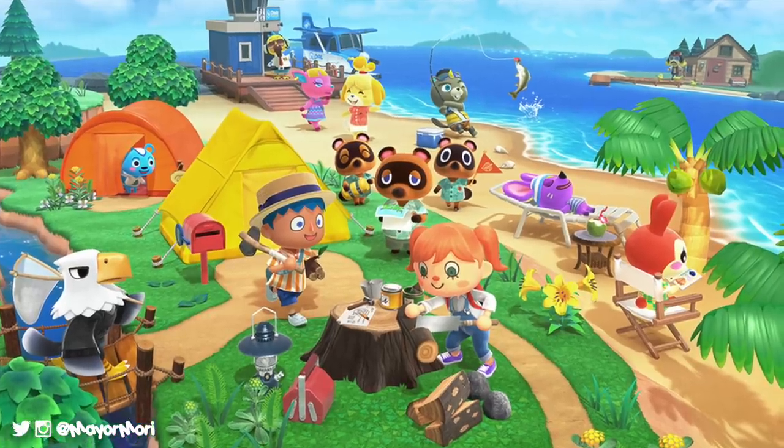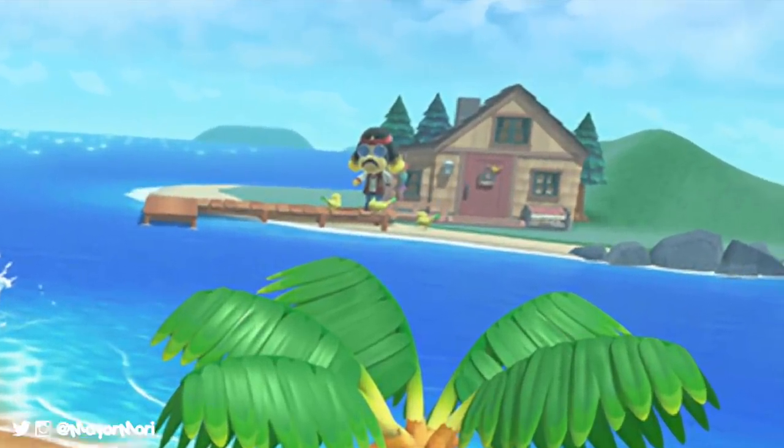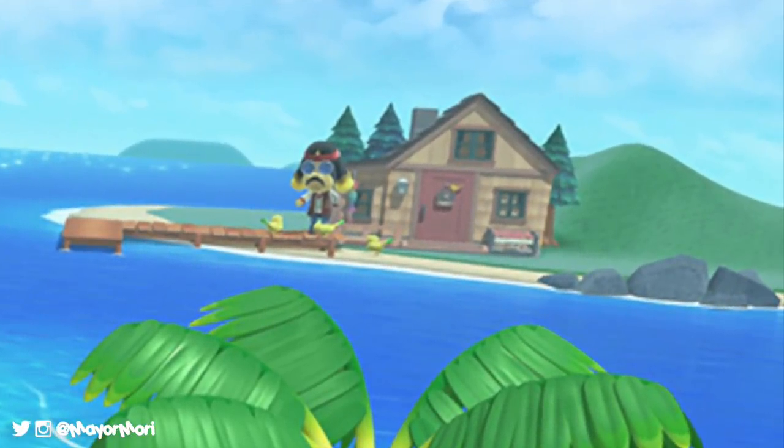However, the dock does look a lot like the one seen on Harvest Island, recently revealed on the Animal Crossing New Horizons box art. This could suggest that the two docks are linked somehow, and if previous Animal Crossing games are anything to go by, suggests they are both departure and arrival points of access.